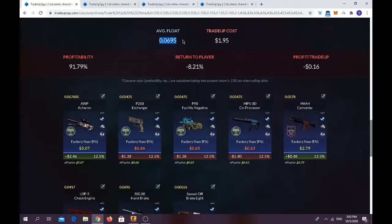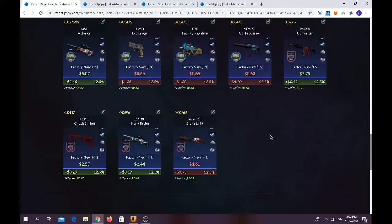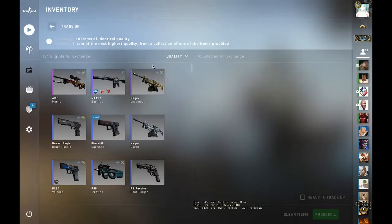The trade-up costs around $1.95. Your float should be below 0.07 for the outcomes. You have a 50% chance of making profit and a 50% chance of losing quite a bit of money. You will lose $1.50 or $1.30 on any of the Nuke skins, and around 55 cents on the Inferno skin. I've prepared two of them, so let's go and do it.